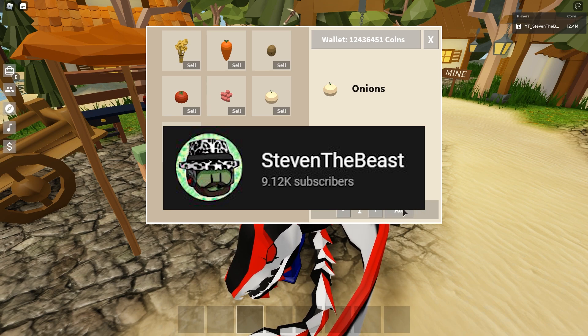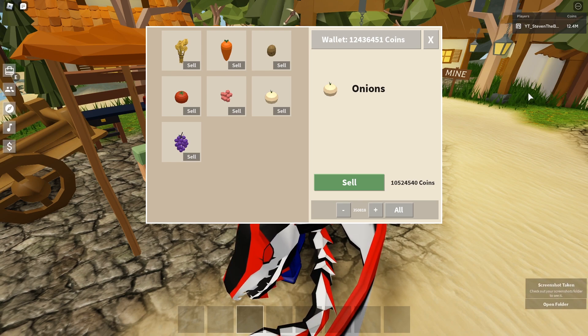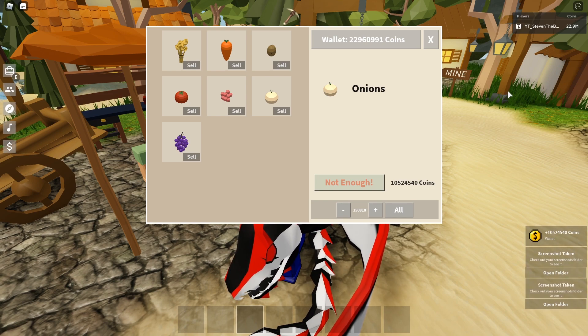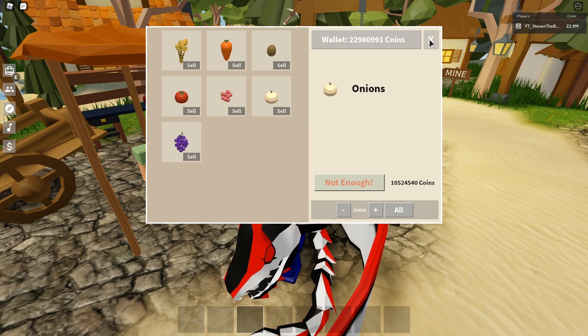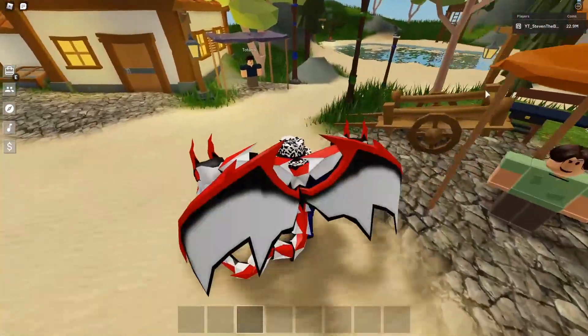We're gonna click on 'all' so we can see how much money we can make. Oh my goodness — eight digits! That's 10 million coins, guys! We've been only using this farm for almost 23-24 hours and we made 10 million coins. That is absolutely insane. So we're going to sell all these onions. I just made 10 million coins from all these 350k onions — look at my money, 22.9 million coins now!